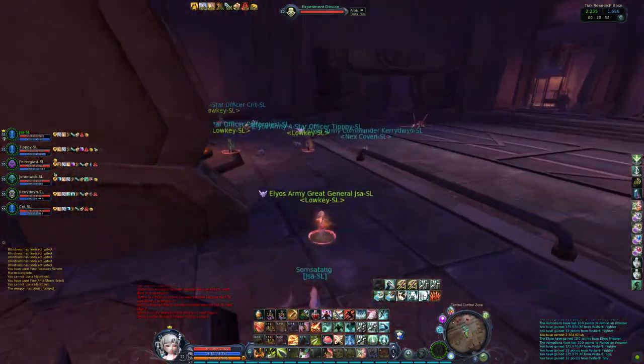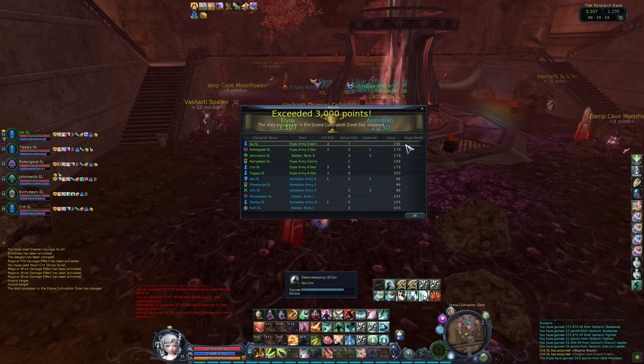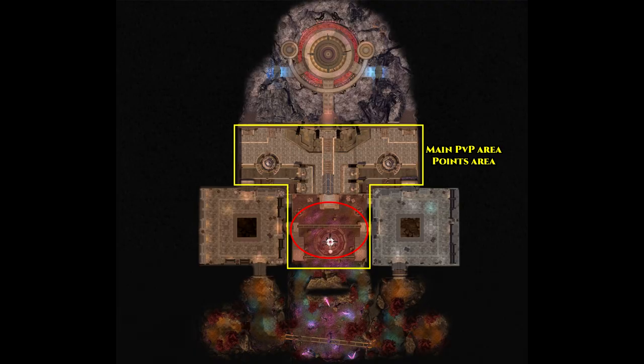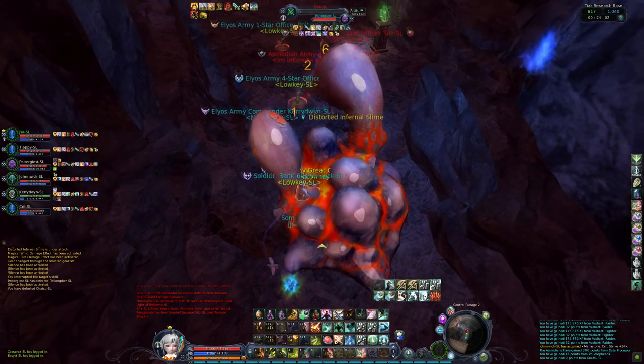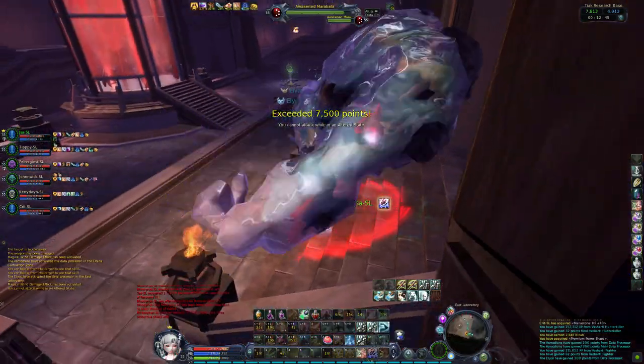The second way is to kill mobs. The prisoners in the middle areas are sought after because they're 100 points each. Gathering is a third way, although only the one who gathers will get the 50 points. Nexor can be found in the Drana field in the main area. Fourth is obviously PvP — the system is the same as in Dredgeon, as a death will make you lose points, and if you die to an opponent, he will earn points.